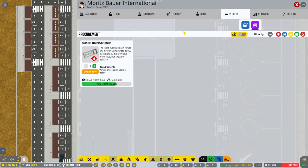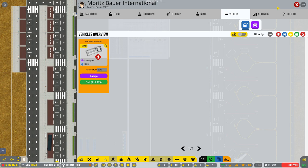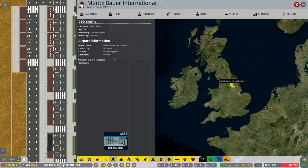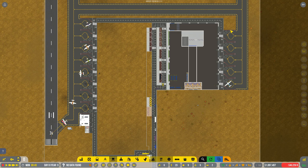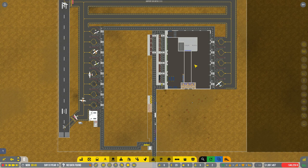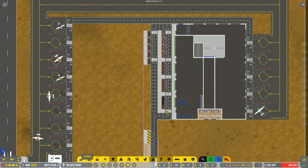Let's just check on a few things very quickly then. Let me just quickly pause the game. So, Moritz Bauer there, having a great time. For those just joining us on episode number four, this is where Moritz Bauer International Airport is. We are currently running an airport with slight general aviation flights, and now we've just opened up to the commercial world. Not the best planned out airport, I have to admit — we probably could have done this a lot better, couldn't we? But it's fine.